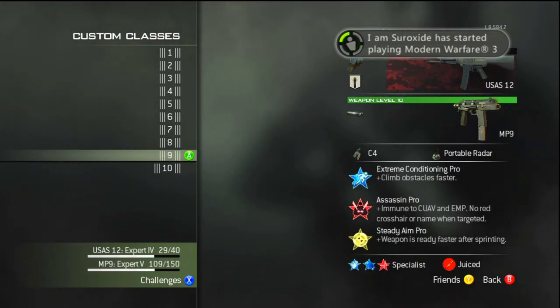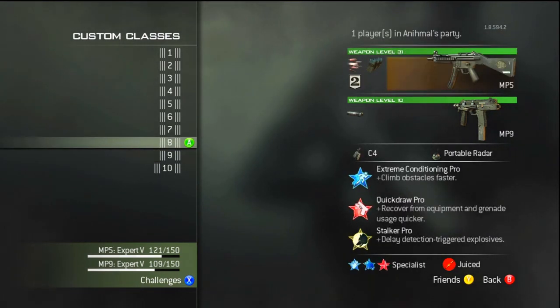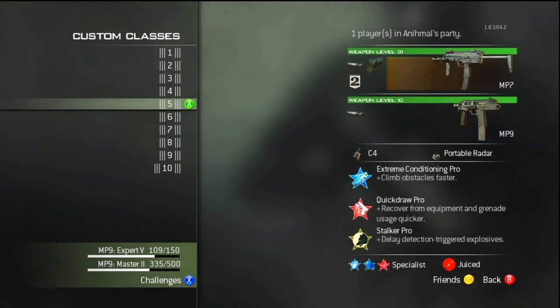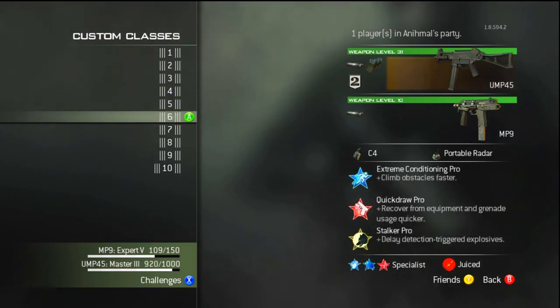These setups are pretty basic. The MP5 — I don't run silencer on it. After the patch it's really good; silencer and extended mags is a really solid setup, I recommend you guys try it. But I've been trying rapid fire and extended mags and it actually works pretty well too. The UMP after the buff is a god — you have to have that. I usually have all my SMG classes there — sorry, just three classes — I just love submachine guns. I like to run faster than everybody else, that's just my style.